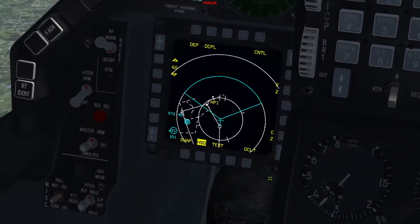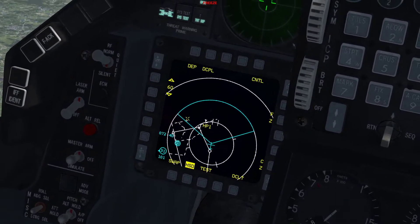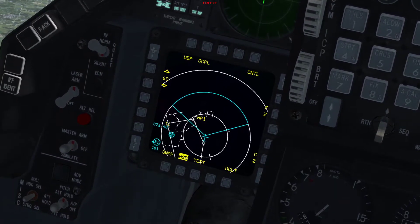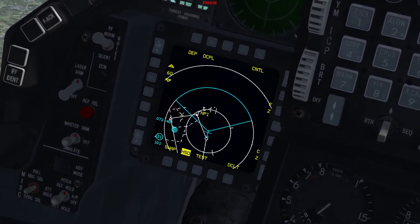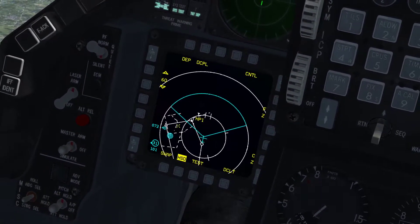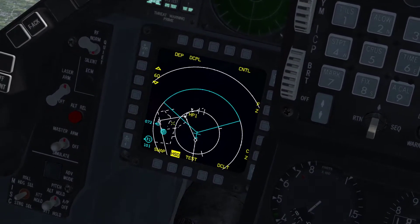The target area today is a box that I've drawn on the HSD in the mission planning stage, right here. This box is in between our steer points four and five. Within the box there's a north-south road marked by this line here. On that road is an artillery battalion somewhere along that road — it could be moving, could be stationary. We'll have to find it when we get there.